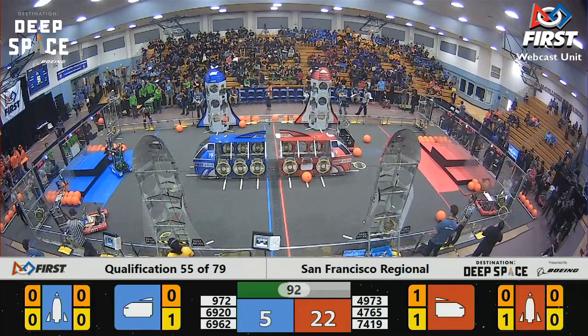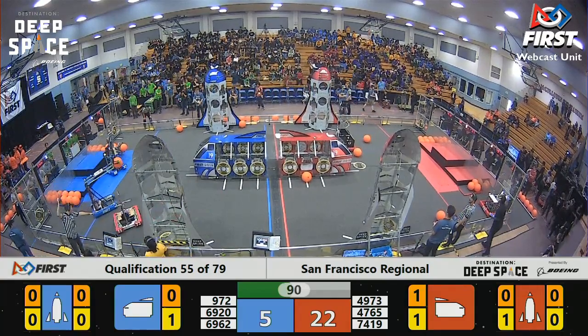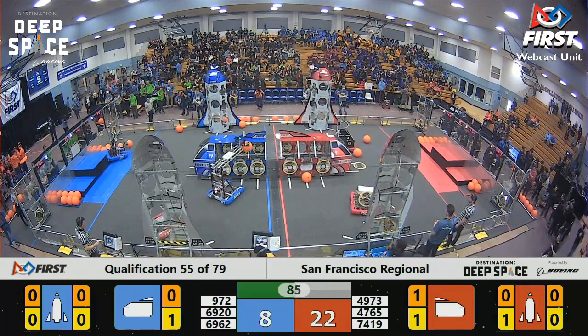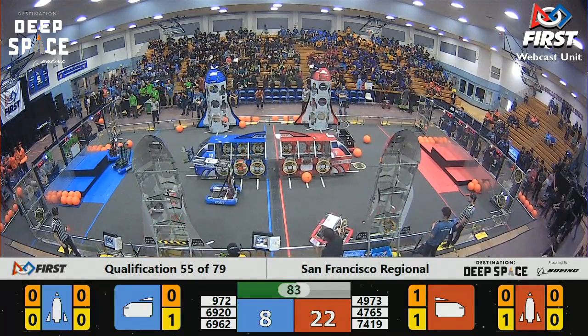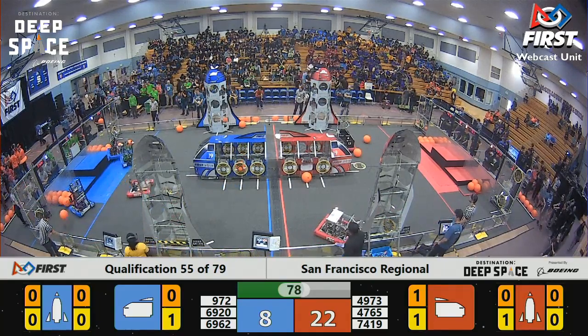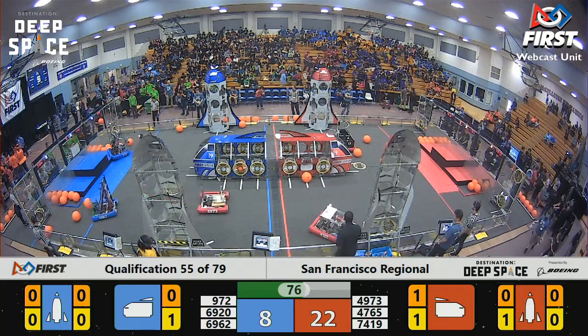Looks like they're trying to distract them with the art of dancing — they spin around near the Blue Alliance robot. Minute and a half left to go in the match, 22 to five, Red Alliance in the lead. Team 6962 still finding a bit of trouble from Gator Gears; however, they end up figuring out the issue and placing the cargo.